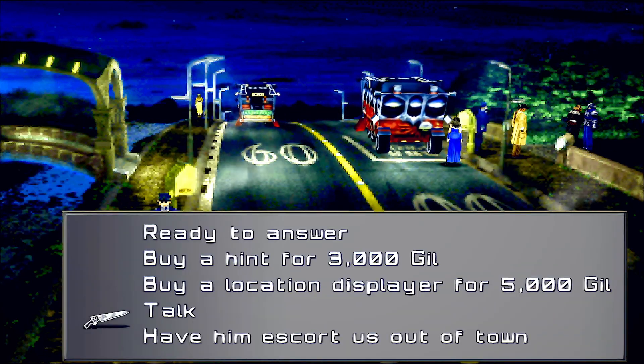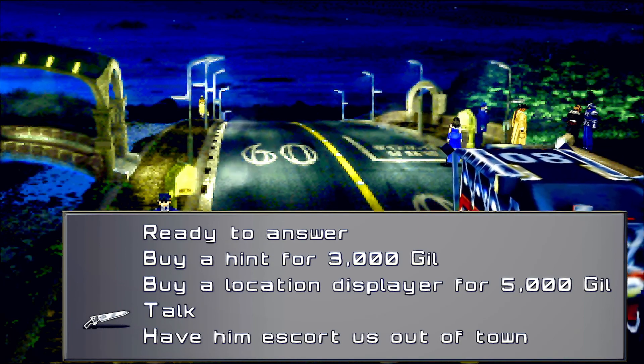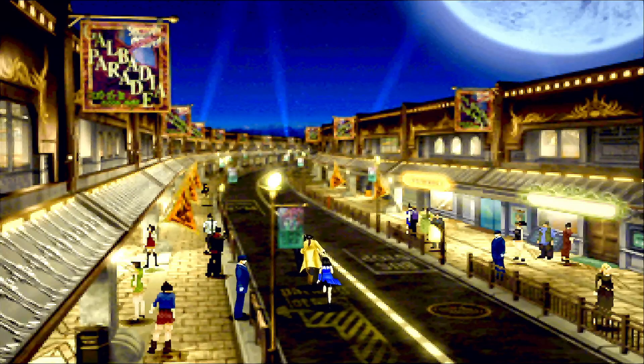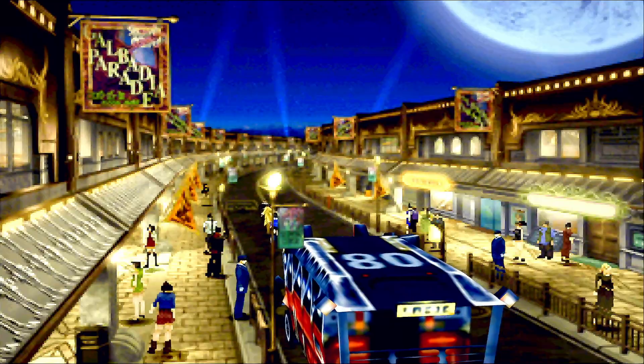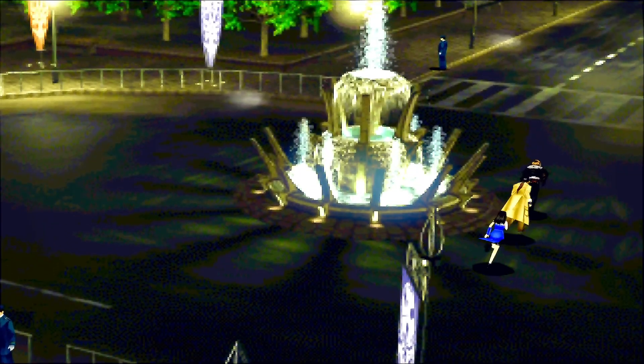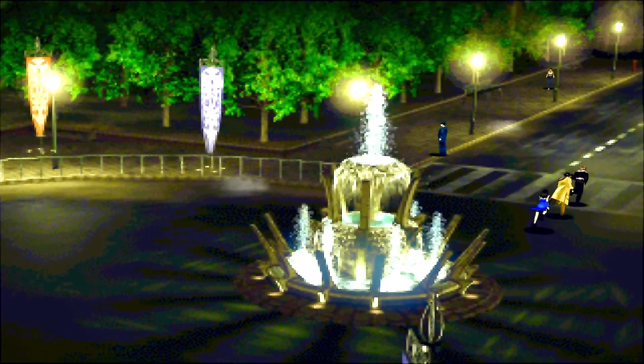Buy a location displayer for 5,000 gil? Buy a hint for 3,000? I don't remember what you were supposed to do. I think we go out of town this way, or maybe we just gotta talk to him to do that. I'll save first since we did everything we need to do. I'm pretty sure the exit town is up top here — is it not over here? It should be over here.